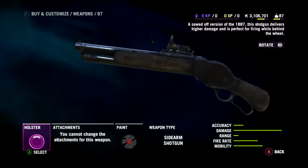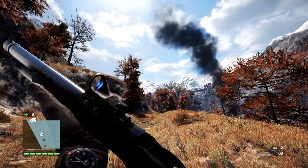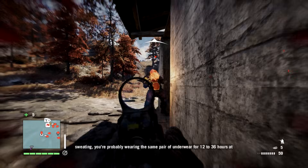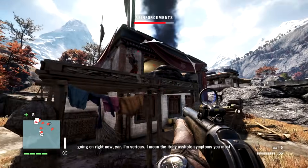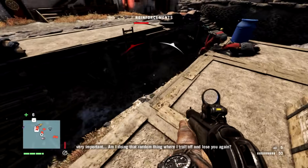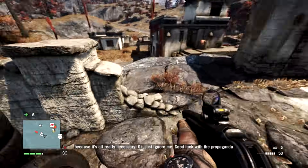The 87 — this is a sawn-off version of the 1887, a sidearm that delivers higher damage and is perfect for firing from behind the wheel. Like all shotguns, this suffers from the reload problem: you're going to have to put in the shells one by one, so keep an eye on how many you've got at any time. It's not too bad at taking down heavies at point blank, and it'll send bodies flying in an equally spectacular way to the Bull. Sadly it's not silent, so you are going to be making some noise. As a sidearm it's not too bad, but I personally prefer the grenade launcher or the Stinger, just because my aim with a shotgun isn't great.